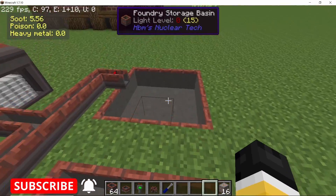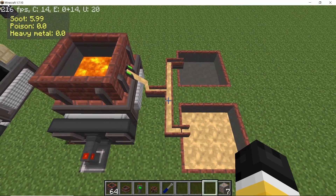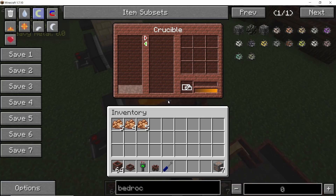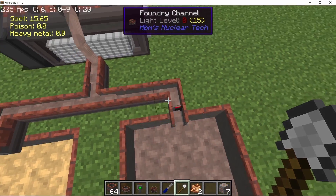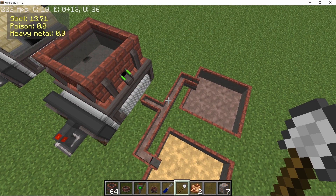Talking about heat-based machines — the crucible has now doubled its output. Before, the foundry outlet used to output a single ingot at a time; right now it outputs two ingots at a time. So the extraction rate for the crucible has effectively been doubled and it is faster compared to before.